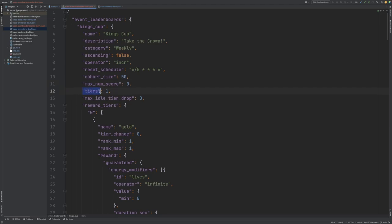After this we specify how many tiers we want our event leaderboard to have. In the King's Cup we only want one tier, but our event leaderboard system is advanced enough to support multi-tier events. Next we have our max idle tier drop, and because we only have one tier in our King's Cup we've set this to zero.